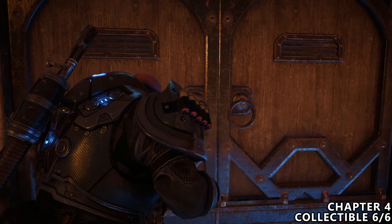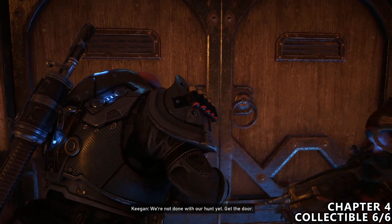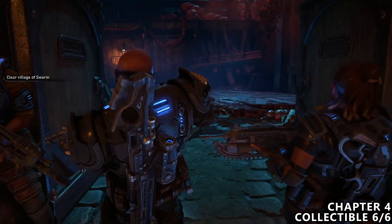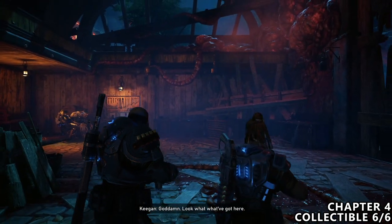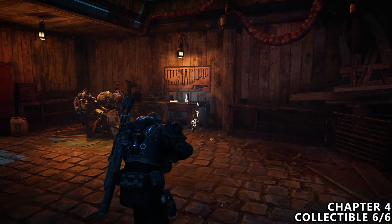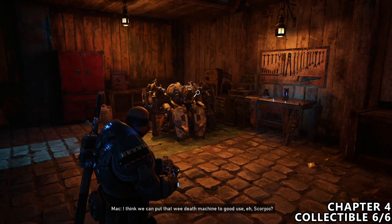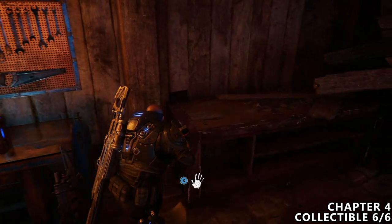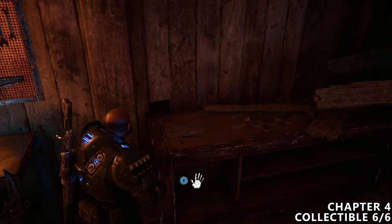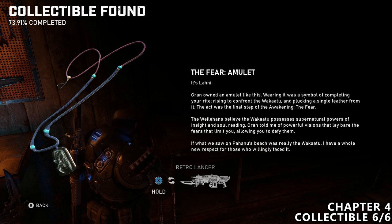The last collectible in this chapter can be found after you break through a door. There will be a very obvious silverback directly in front of you to your left, which is part of the actual story. You can also grab all of the ammo on the table next to it, but there is also a collectible on the other table. So pick that up.